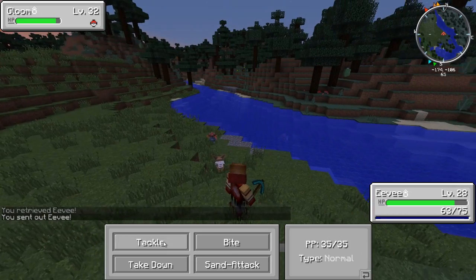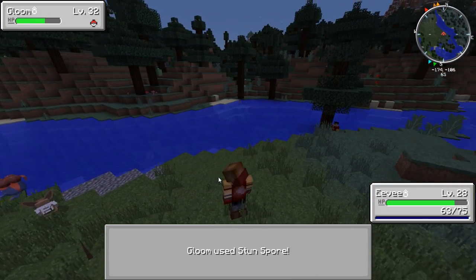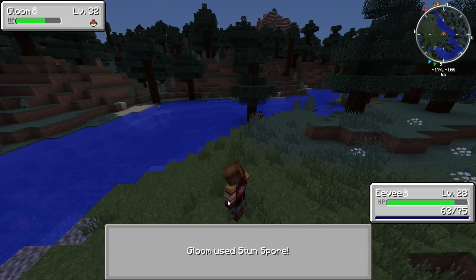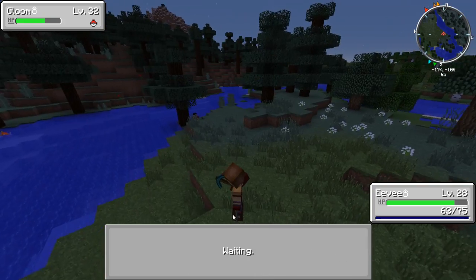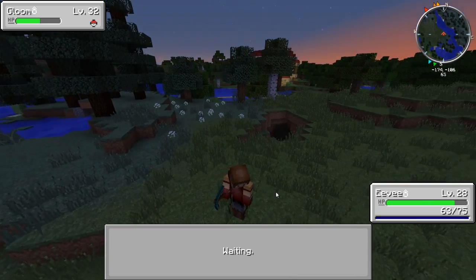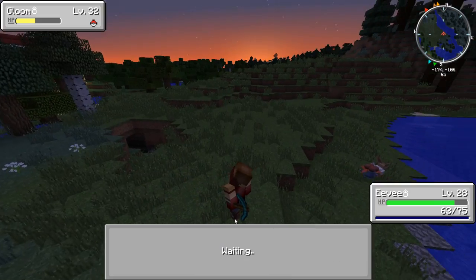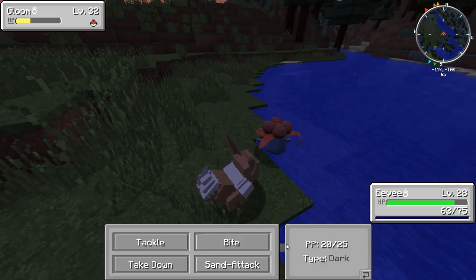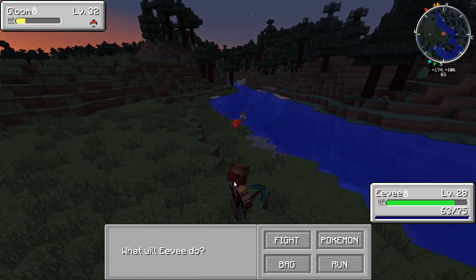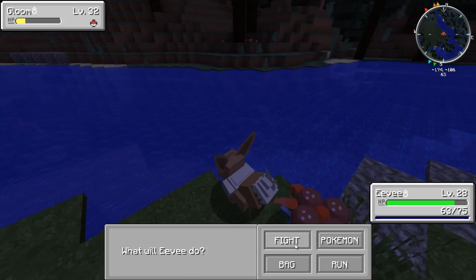Does he not have Quick Attack? Apparently he doesn't have Quick Attack - I could have sworn he had Quick Attack. Why are his moves different? Strange anyway. Let's take down a Gloom, try and get some happiness, and then we can get our Umbreon. I've got to do it at nighttime - if I accidentally level him up during the day and it evolves into an Espeon, I'll be so upset because I already have the Espeon obviously.